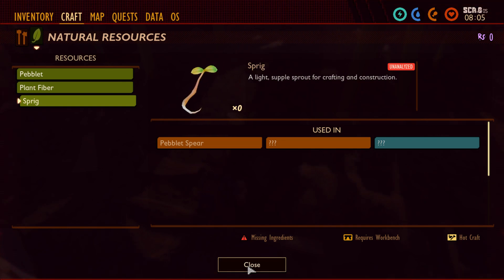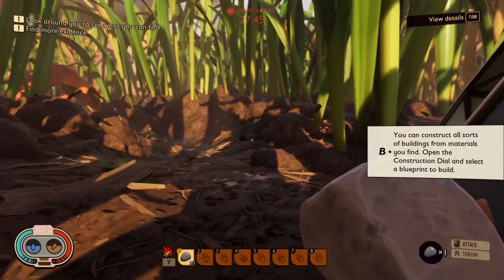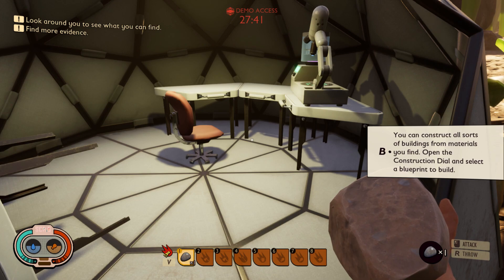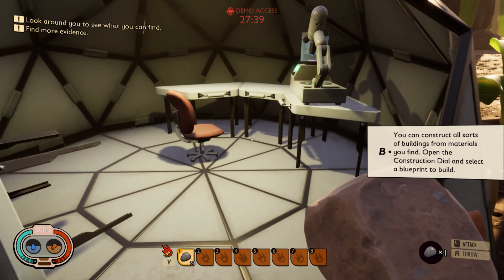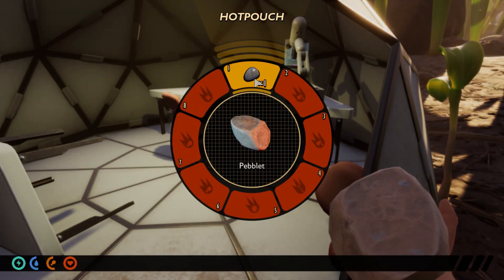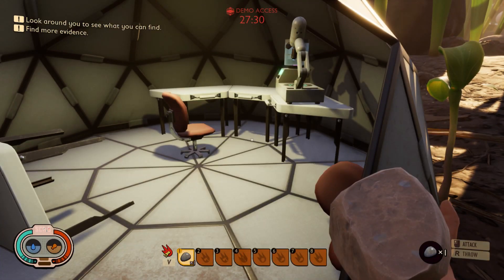Alrighty — this means we can craft something? By the way, the visuals are really good. There you can construct all sorts of buildings and materials. You can open the construction dial and select the blueprint to build. Alright, construction — that is V. This is not a construction dial.